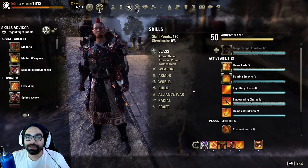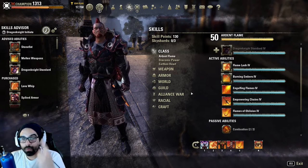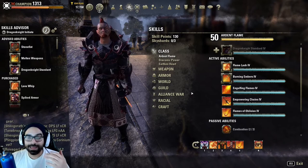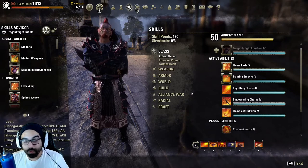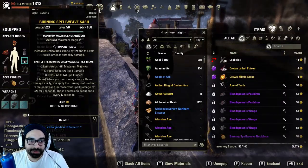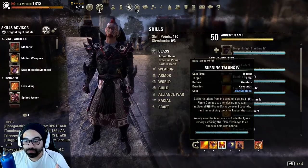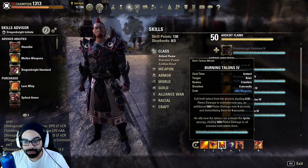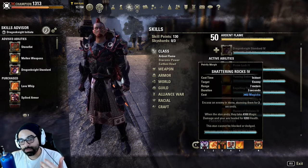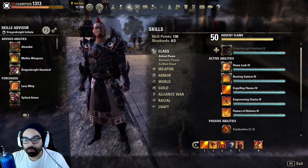Magicka DK is not known for its mobility. Usually on at least one bar it's stuck in Sword and Shield because you don't have mobility. So you basically end up fighting multiple opponents, which is why I always utilize one version of Burning Talons — especially because I run Burning Spellweave on my back bar. If I'm fighting multiple opponents, I have access to both abilities that will proc Burning Spellweave, and I can utilize Power Lash when the person can't get CC'd.